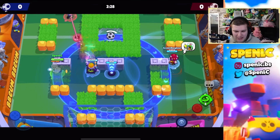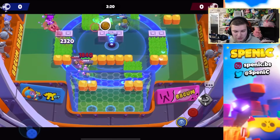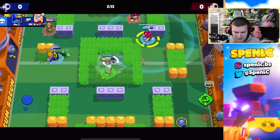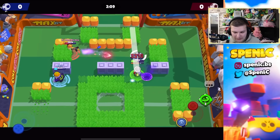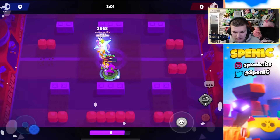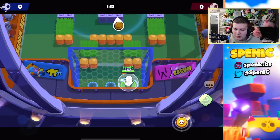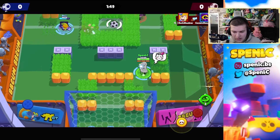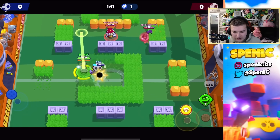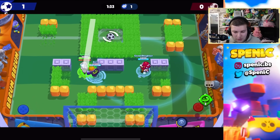Jumping into the best mythic brawler — there should be no surprises here: it has to be Gray. Gray has huge pop-off potential and the cheese strategies are just endless. He's pretty decent in bounty and knockout, but the two main game modes are hot zone and gem grab — that's where I'm seeing the cheesiest strategies with his teleport. In the world finals, we saw Gray as a gem carrier: just one decent teleport towards their mid, paired with a tank or Tara or Nita's super. You could be losing the entire game and then one Gray teleport wins it.